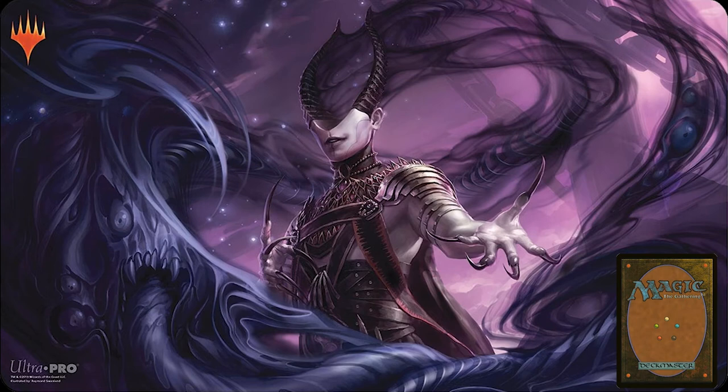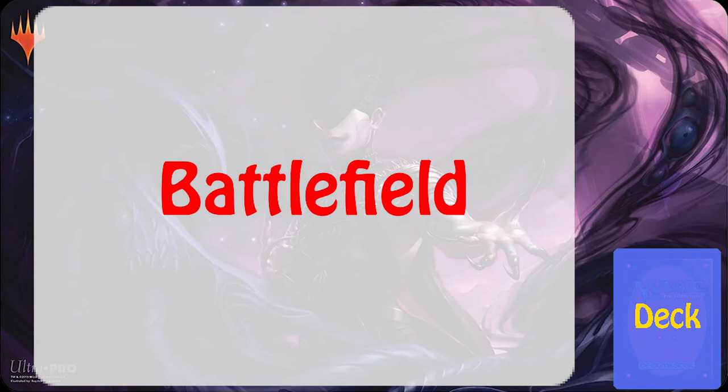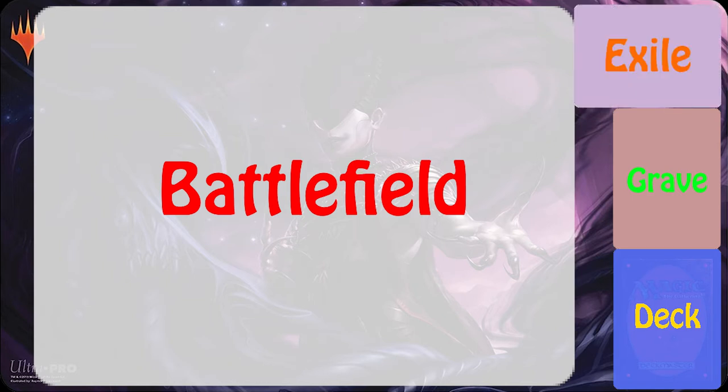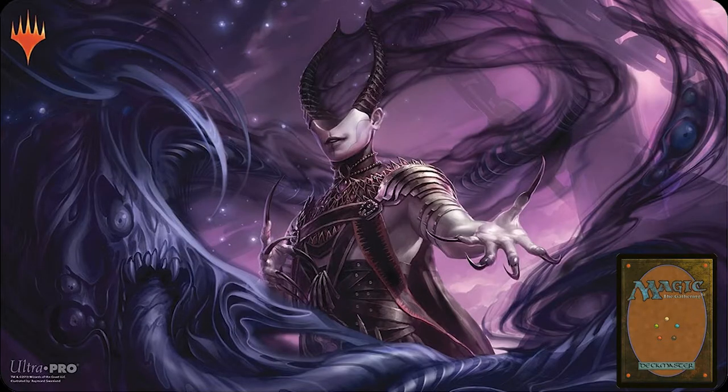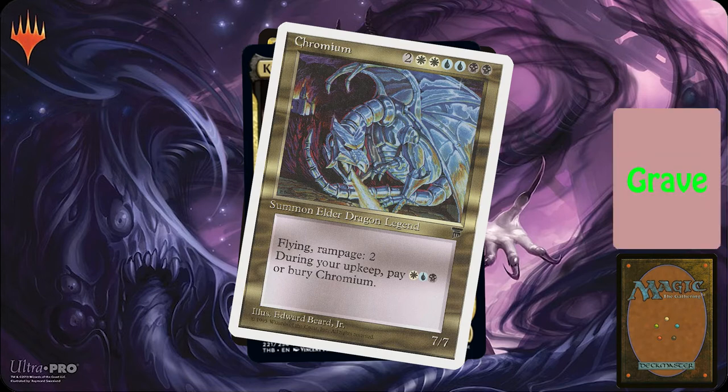In Magic, your board has a bunch of different zones. You have your deck, or library, and the battlefield, which is where all the permanents you play sit. The graveyard is where permanents go when they either die or are destroyed, where instants and sorceries go after they're cast, and where any discarded cards go. Card text that references destroying, sacrificing, or burying a card means that that card goes into the graveyard.